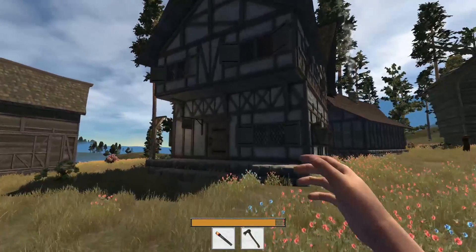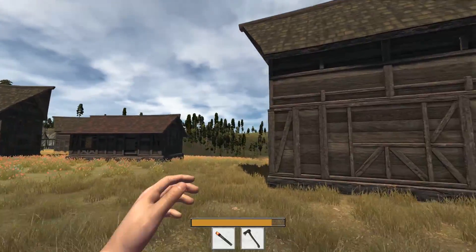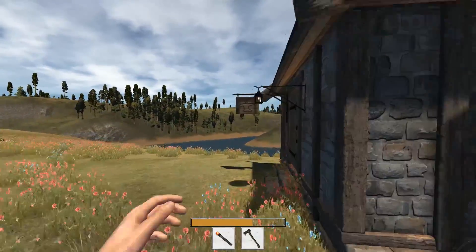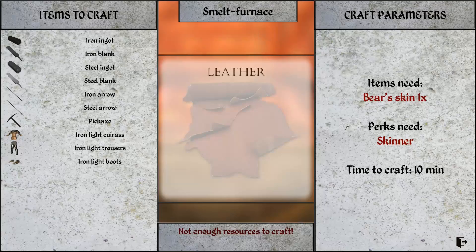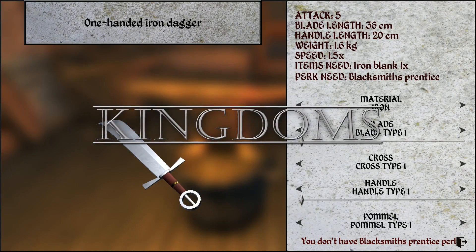Oh, I never figured out why we have two swords at the smithy. Too bad I don't have the blacksmithing skills — look at all the stuff you can make at this furnace! We'll definitely have to touch on this piece in the next episode.